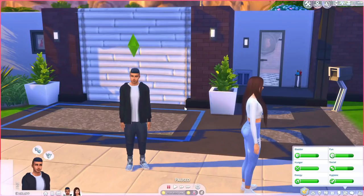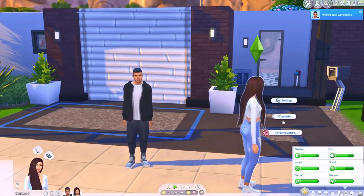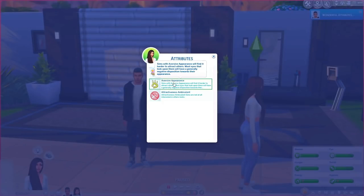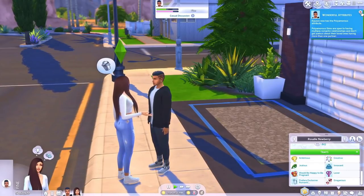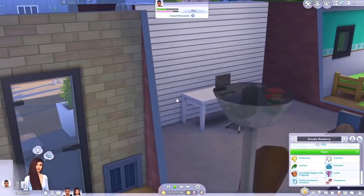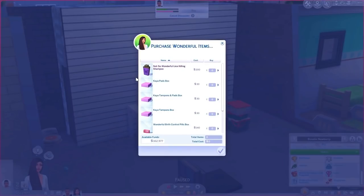I personally have Wicked Whims with streamer mode blur enabled. If you want the crazy stuff happening in your game but blurred out, or if you record videos, streamer mode is perfect — it was basically made for streamers and video creators. I don't download any of the animations and I have streamer mode blur on, so it's essentially the same as Wonderful Whims for me.